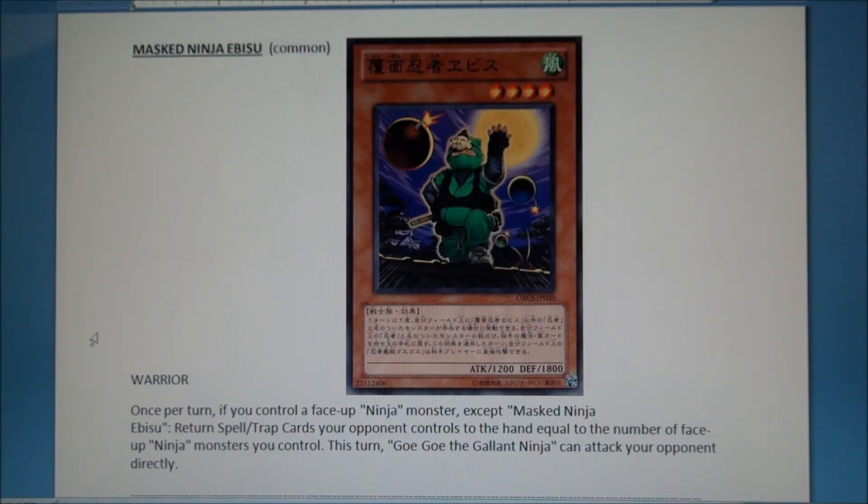Masked Ninja Ebisu — good card. I don't know how much play he'll see, but I think he will get some. He's four-star with 1800 DEF and a good effect: if you control a face-up ninja monster other than Ebisu himself, you can return magic and trap cards your opponent controls to the hand — like a Tornado but only equal to the number of face-up ninjas you control. So even bouncing one card is still good.